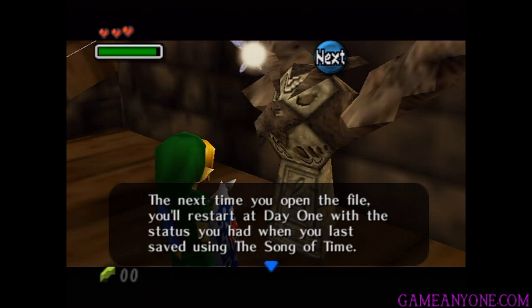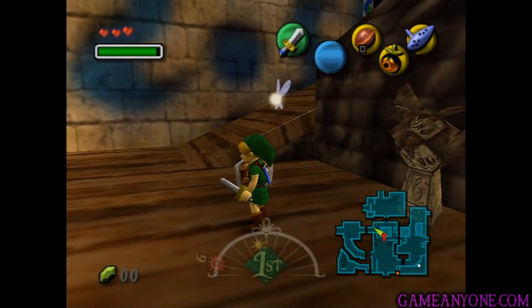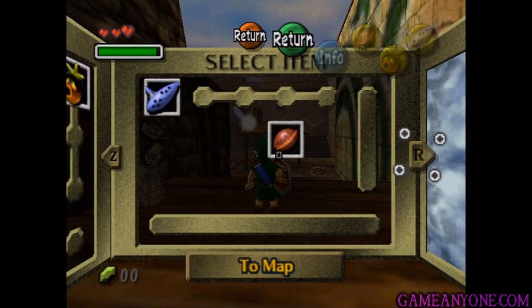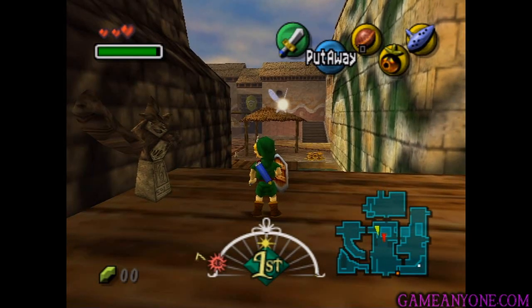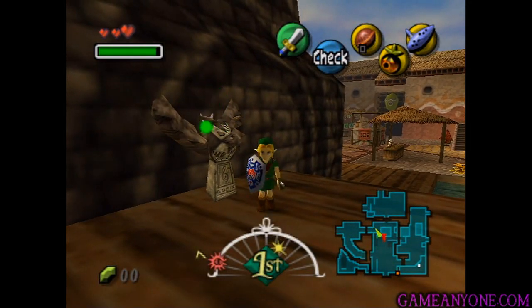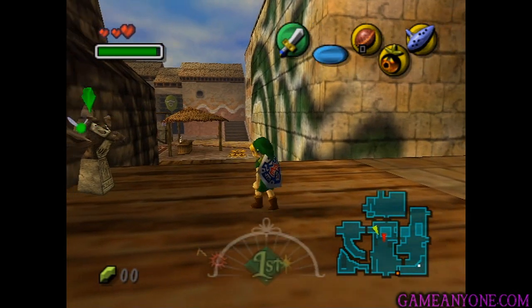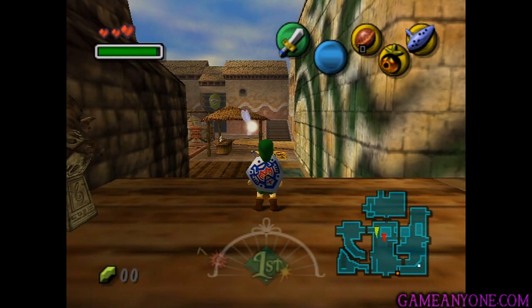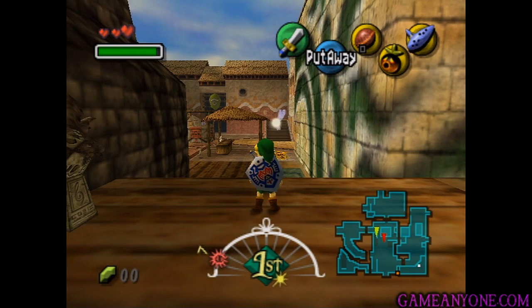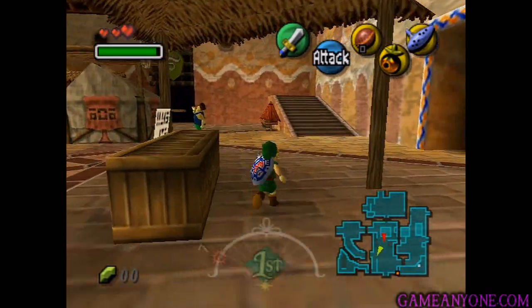If you reopen this owl file and then reset without saving, you'll lose the progress saved here. Next time you open the file, you'll restart at day one with the status you had when you last saved using the Song of Time. This explains one of the major downfalls of this game. In Ocarina of Time, you could just press Start then B and it would ask you to save — anywhere, anytime. In this game, you can always save by playing the Song of Time or talking to one of these owl statues, but that creates a temporary save file that gets erased once you load it. The only hard save is by playing the Song of Time. Saving your progress is a little overly complicated, but you learn to get used to it.